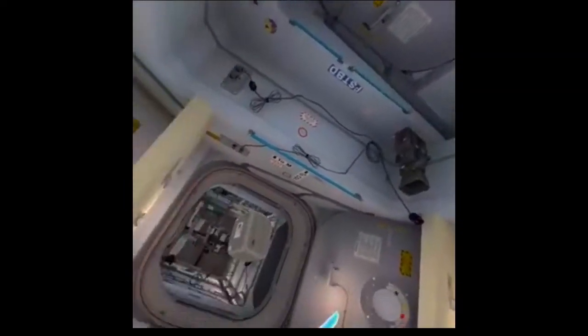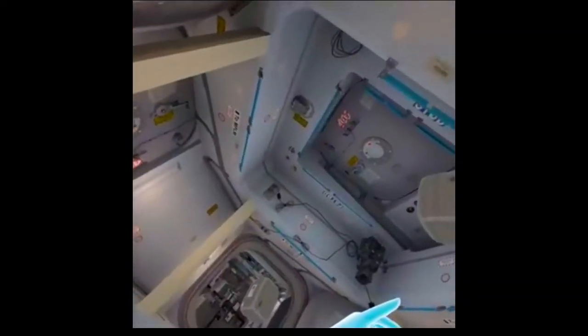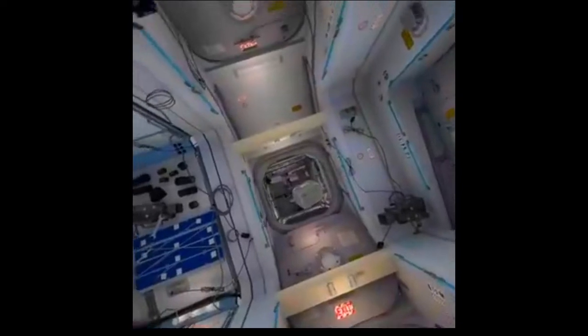Come in, ISS. Mission Control here. Now that you know the layout of the station and how to move in space, you are ready to go to work. Proceed to the Destiny module. We'd like to explain the laboratory in more detail.